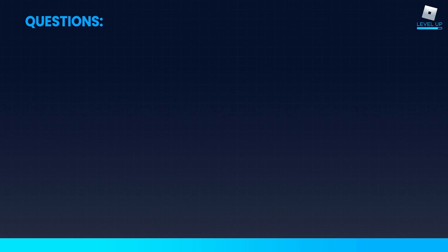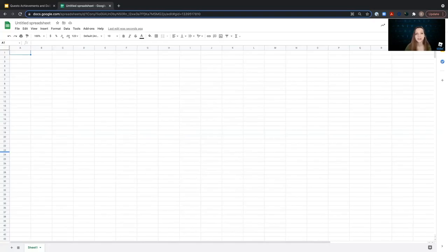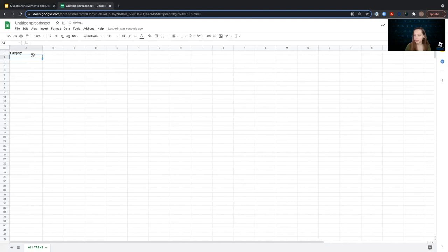Great questions, everybody. Next, we are going to start building our quest development spreadsheet. This is a spreadsheet I've built on a few different quest-heavy games I've worked on in the past, and it's really useful for getting organized and having all of your quest content in one place. We're going to name our first tab 'All Tasks' because this is where all the tasks for the game are going to live — where we'll create all the potential tasks for our quests. We'll create a header called 'Category,' which will contain the high-level systems in the game.